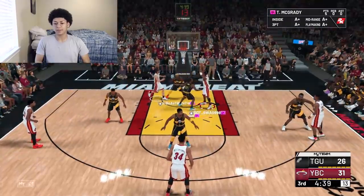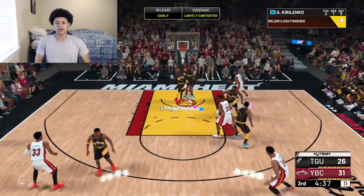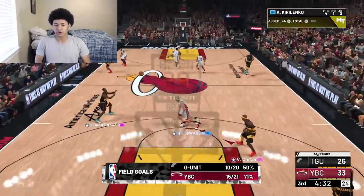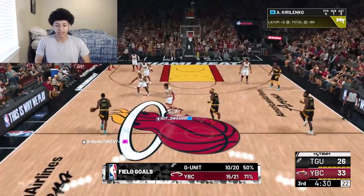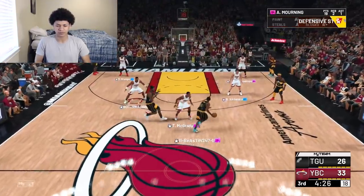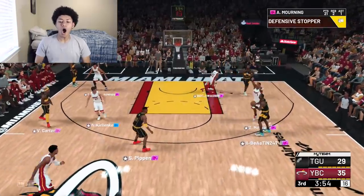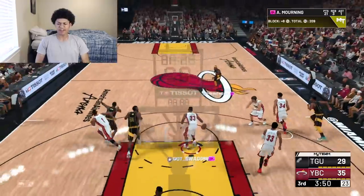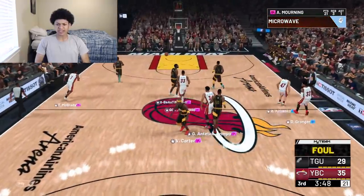You're not going up with that on rim protecting and glass cleaning takeover. Give it to Karlovingo, have him go all the way. T-Mac is wide open — lob it up to him, we got to go up with it. That's a nice left-hand finish from Karlovingo. You're not getting anything to go in the paint when this man has takeovers activated. Alonzo's rim protection is amazing.